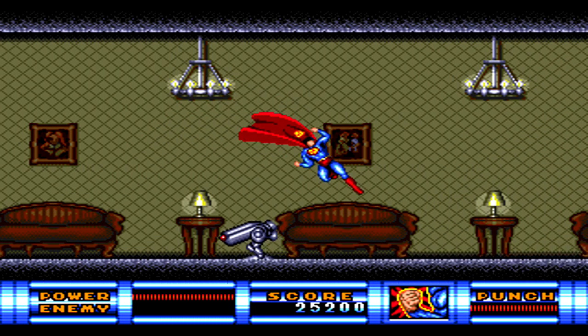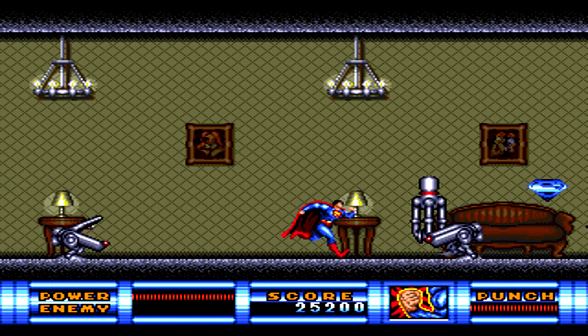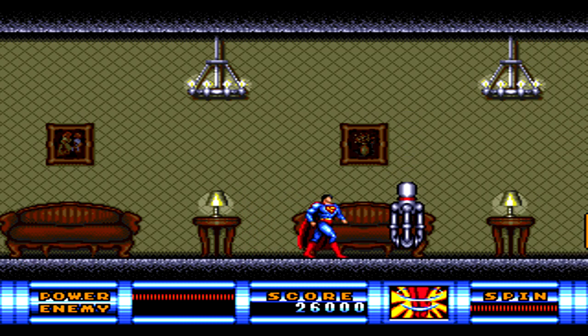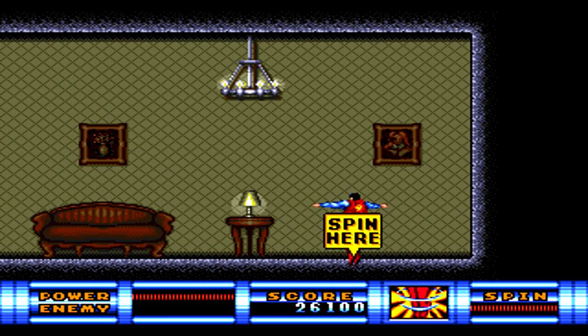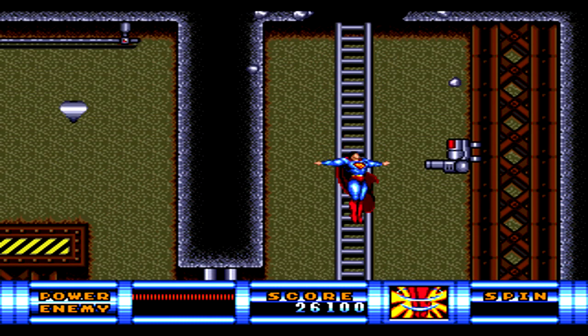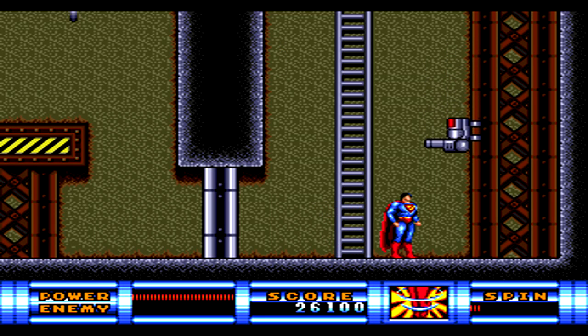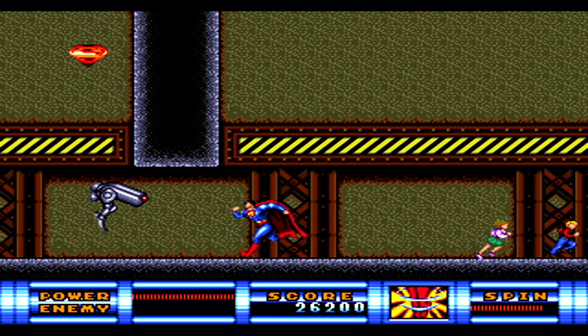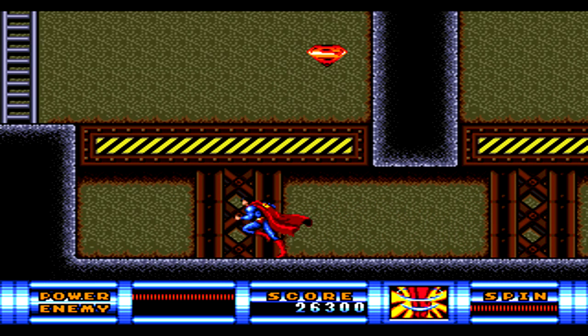Level two starts off in kind of a mansion, but you'll soon be underground in what is clearly some kind of base creating all these robots. Here you also use the Spin ability for the first time. At the very end of this section, it tells you easily that you're supposed to spin at a certain spot, and by doing so you end up going down to the bottom level, where you can punch open a beam to the left and go through to the next area.